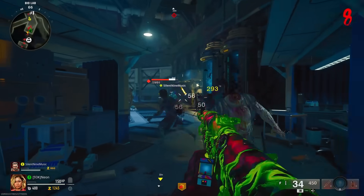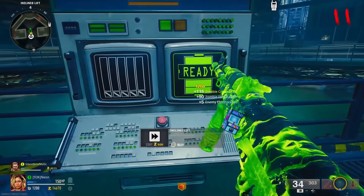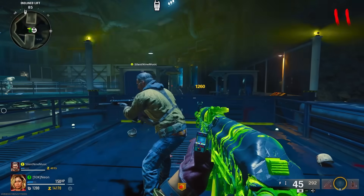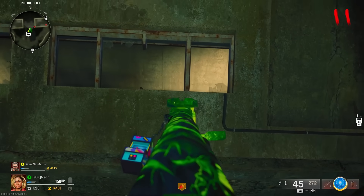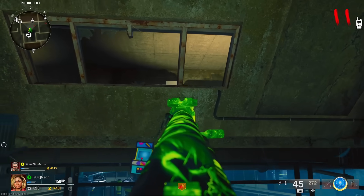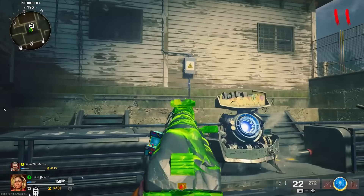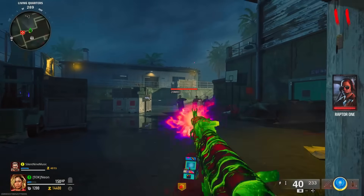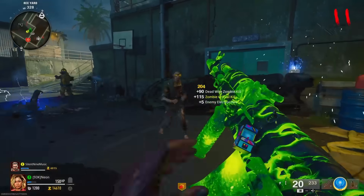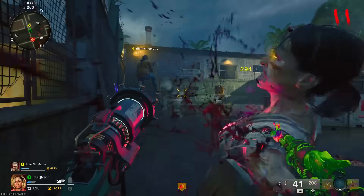Get yourself some Pack-a-Punch, get ready to do the glitch, and you're good to go. Now you want to get yourself the dead wire ammo mod. Activate the lift one more time and go up again — you want to shoot the electrical boxes. There's one in the crack of the building, two, and three. Then hit the box in the Juggernaut machine room and the box outside the room where the door is. That'll open up the door and you're good to go.